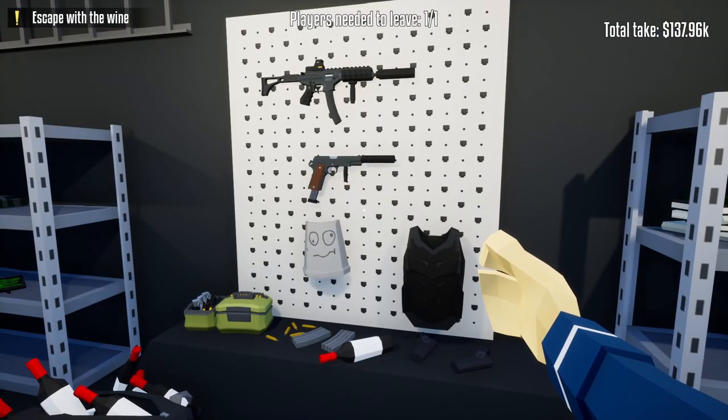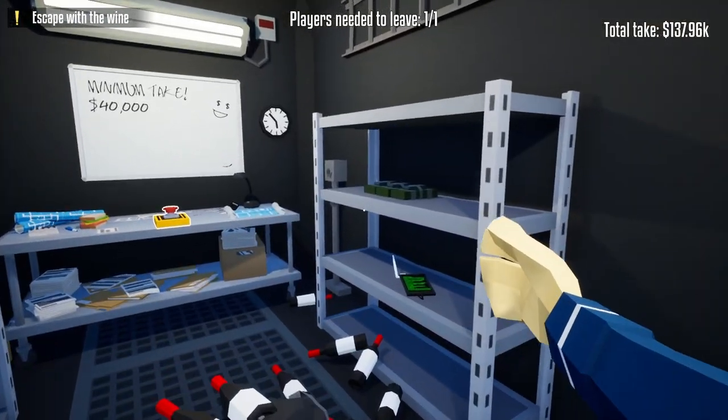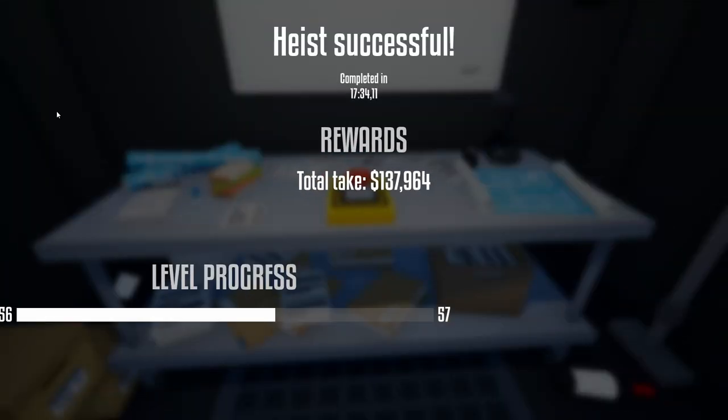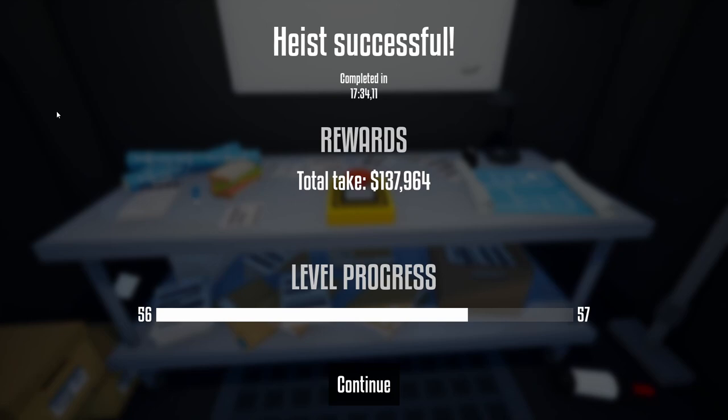After we grab the last wine bottle we head back to the truck. I did not use my medkit at all — I only used one C4 and my lock pick. We end this heist with $137,000, stealthily looting Lundenberg Liquors with only C4 and a lock pick. I hope you enjoyed the video — if you did please leave a like and subscribe to help the channel grow. Click the video on the left for a funny video or the video on the right for more tutorials, and as always I hope you have a fantastic day — I'll see you in the next video.